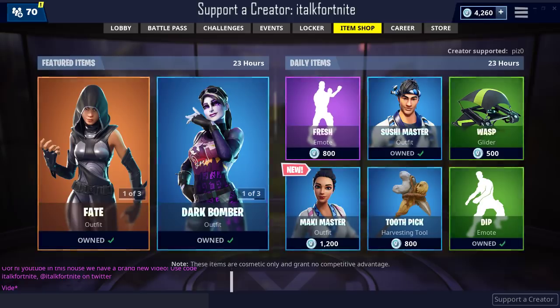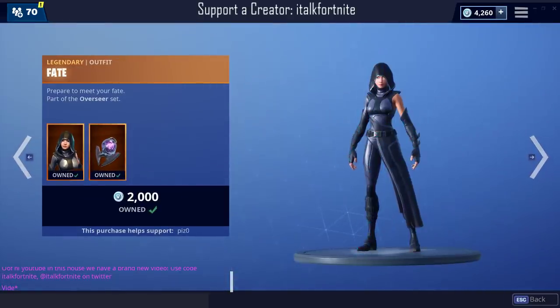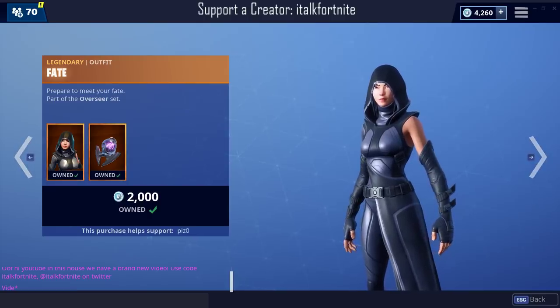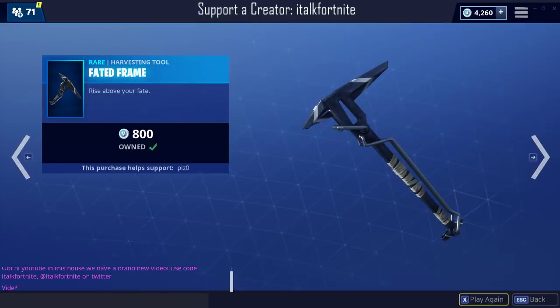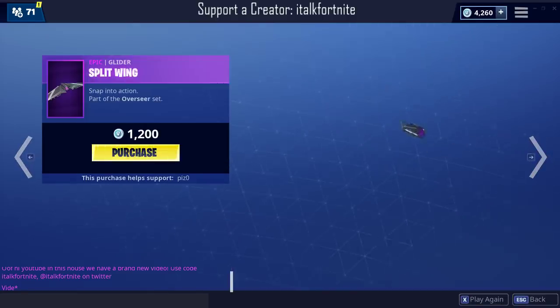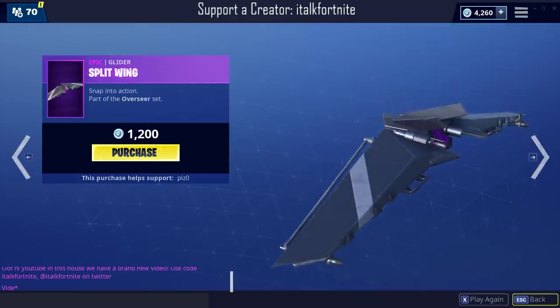We got the Maki Master skin, and Dark Bomber came back. Interesting shop. Fate is here, Faded Frame, Great Pickaxe, and the Split Wing — interesting.